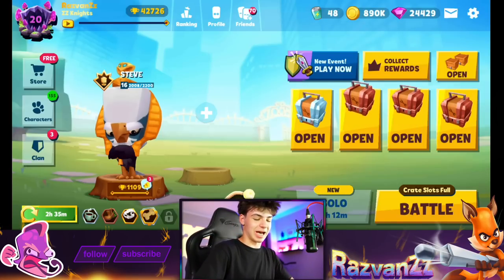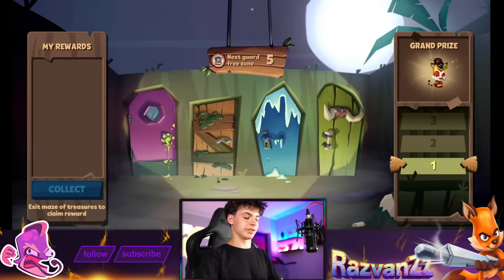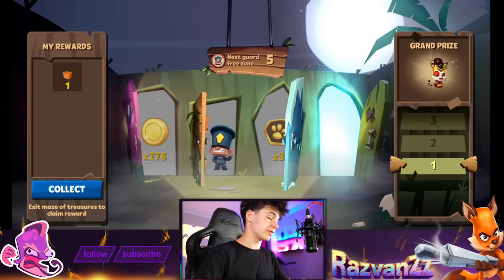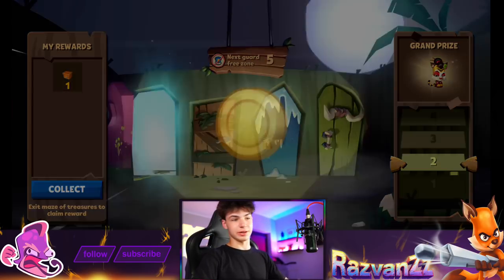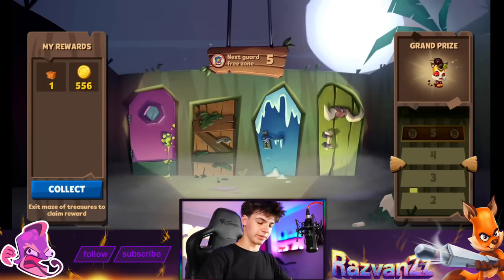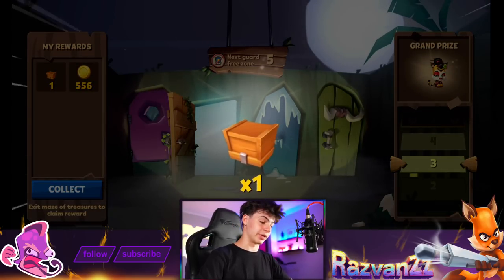Next, we have the Maze of Treasures, from which you can get the OG Jade skin. I love this — it's a really really good skin and it has been my favorite for quite a while now. It's still the best of the best. Jade has a lot of cool skins, but this one is old and cool and it has a special place in my heart because it's nostalgic. All right, door number three, and thank goodness there are no guards here.